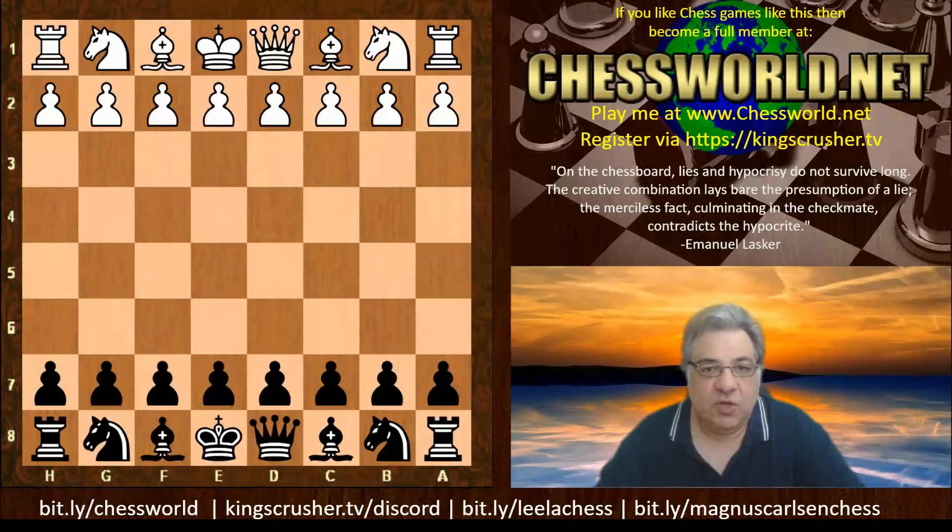It was against Harry Nelson Pillsbury in the 1896 St. Petersburg tournament. To give some context, Pillsbury had won the Hastings 1895 tournament spectacularly - it had been his first international tournament. At the closing banquet, Shigorin announced that the top prize winners had been invited to the St. Petersburg tournament, a match tournament beginning in December that year.